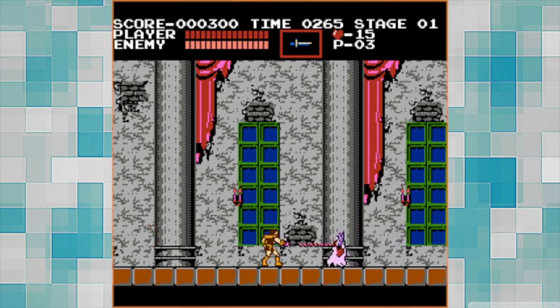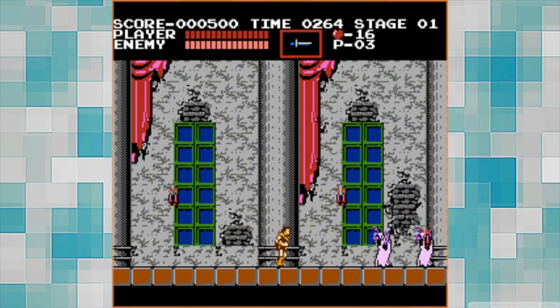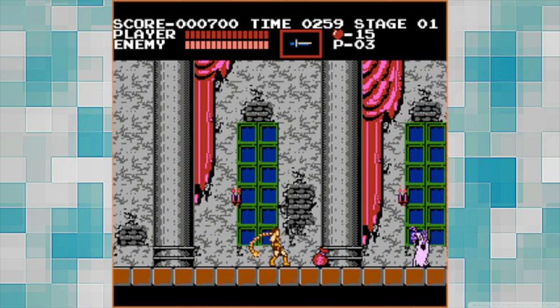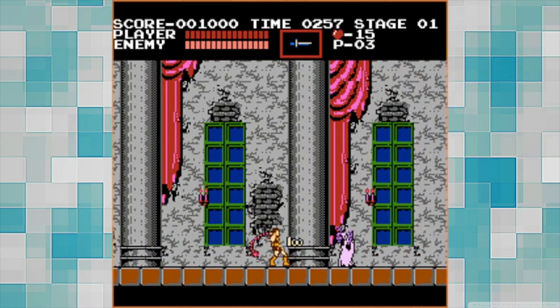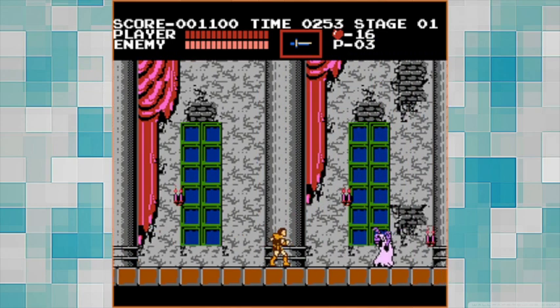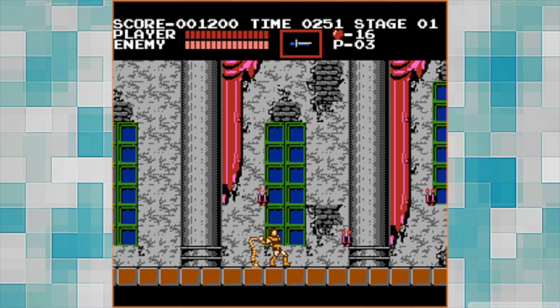Let's kill these guys. Up and attack — okay, good to know. And it costs hearts to use. Got it. Let's see here.